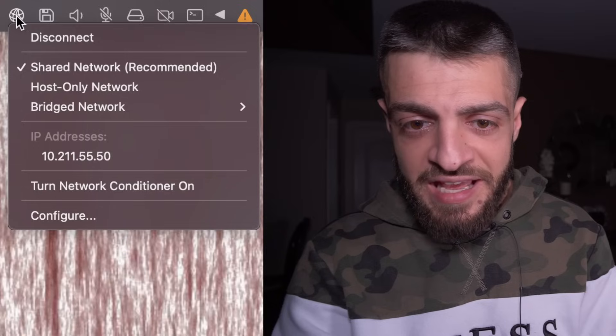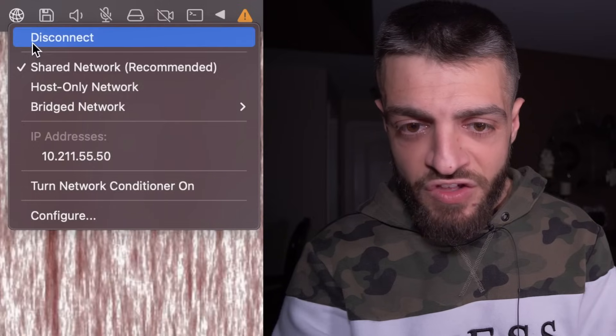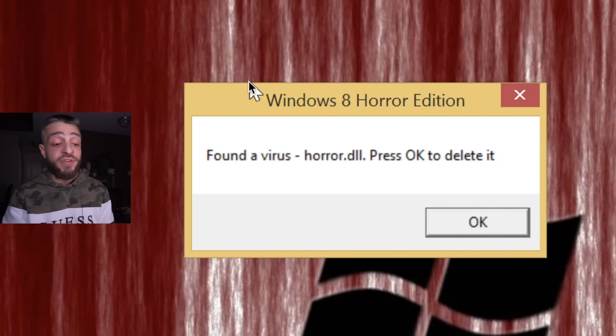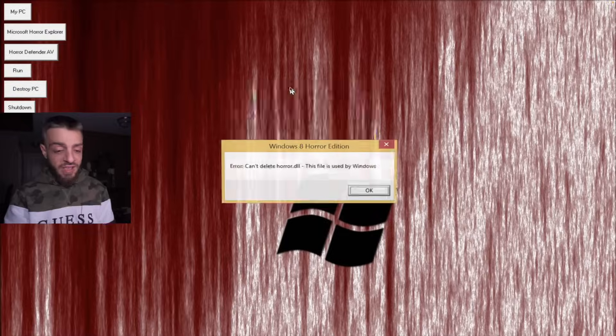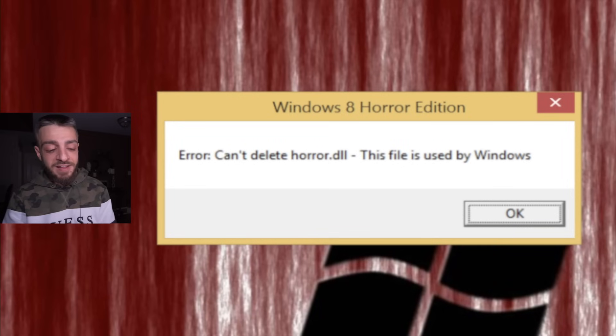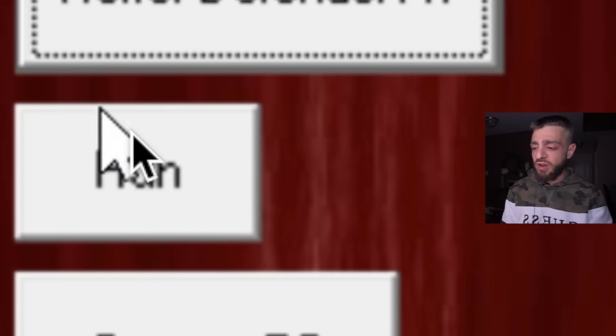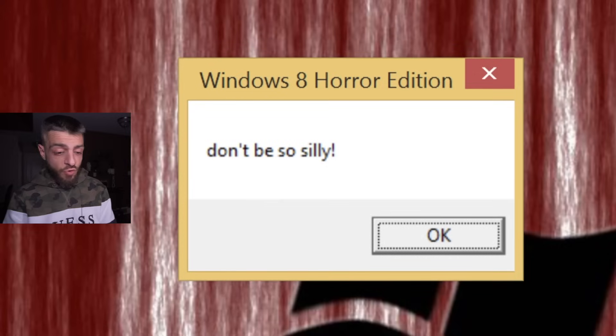I'm unfortunately connected to the internet right now. Let's disconnect. Horror defender antivirus — it found a virus on my computer: horror.dll. Press OK to delete it. Why wouldn't I want to delete the virus? Let's press OK. Can't delete horror.dll — this file is used by Windows. So I can't do anything about it. What if I click run? 'Who are you running from?' I hate that. Don't be so silly.